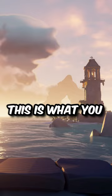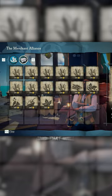But to easily do this as fast as possible, you need two players in your game. Then get the merchant emissary flag and that will allow you to buy these crates. Buy all of them and put them on your ship.